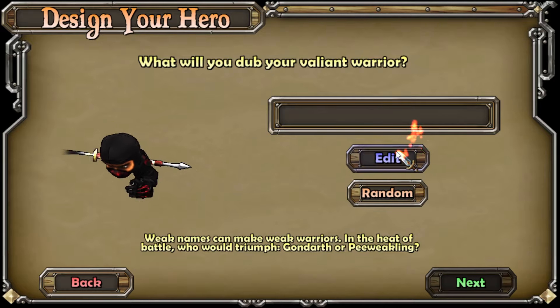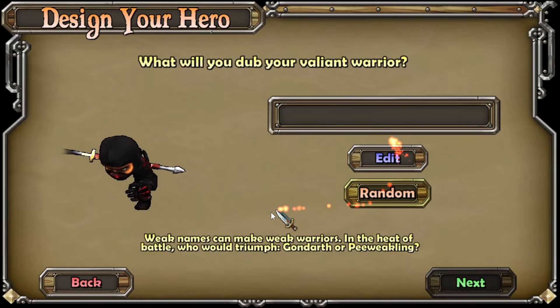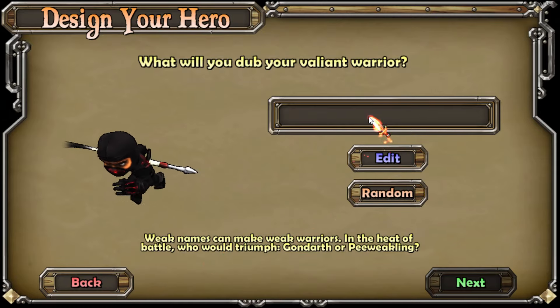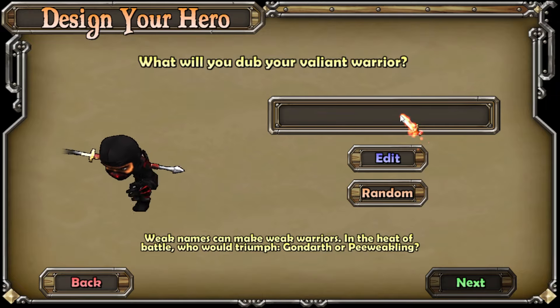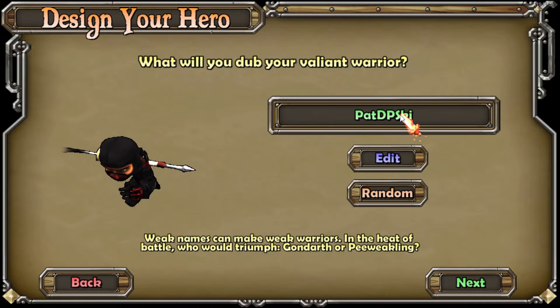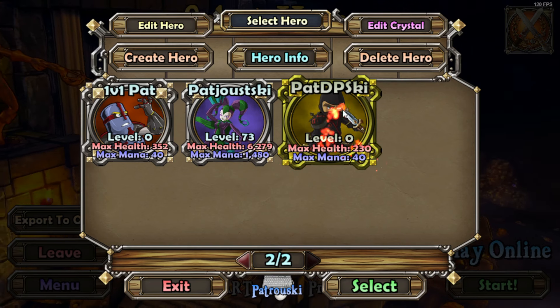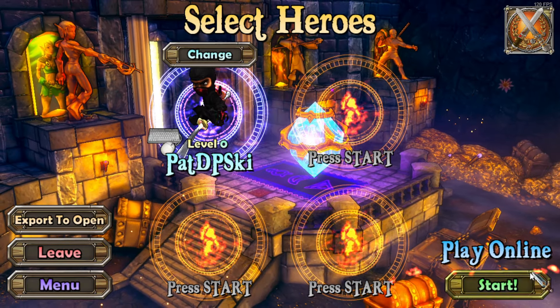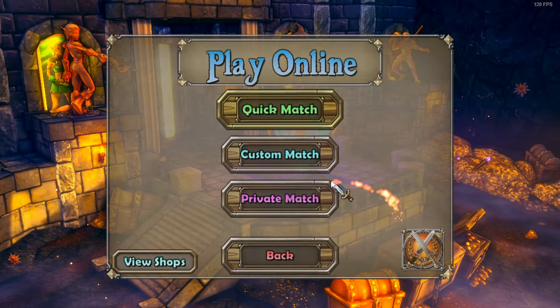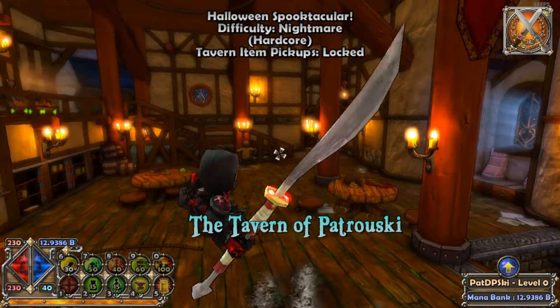Now, what should I name it? I usually do a Petrowski style name. This is probably the worst stretch I've ever done for the Petrowski namesake — I'm going to do Pat DPS ski. There you go. Welcome to the family, Pat DPS ski. He's so edgy, but if you're going to make a DPS character, he's got to be a little edgy I guess.